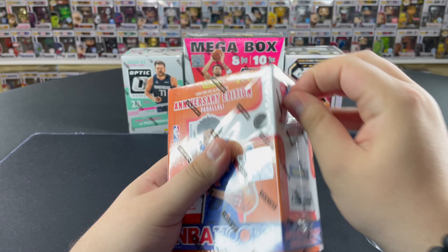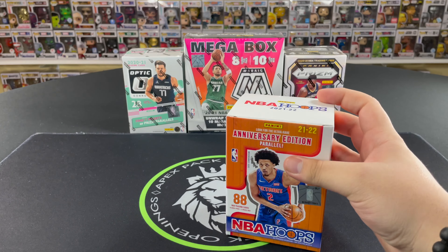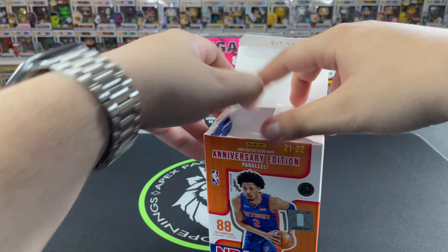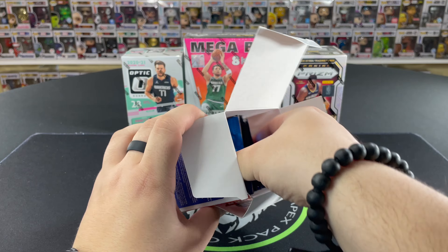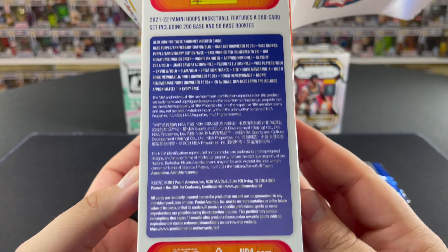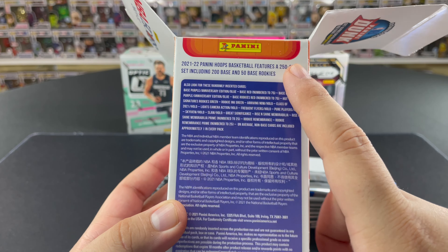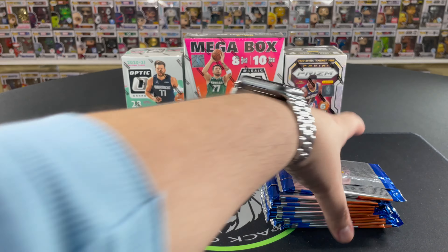Pretty excited — first time we'll see second-year Anthony Edwards and LaMelo. There are the packs. Plenty of packs to get through. The odds are on the box — feel free to pause if you want to look. This is a 250-card set: 200 base and 50 rookies, so hopefully we get plenty of those rookie cards today.